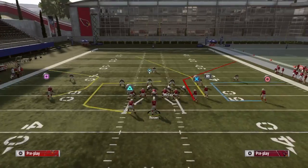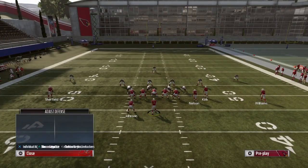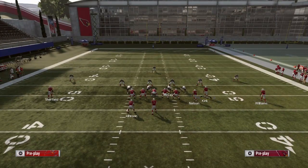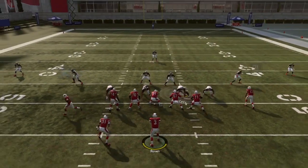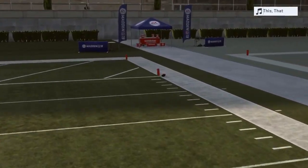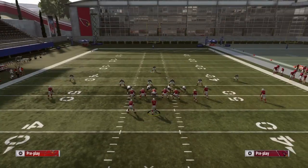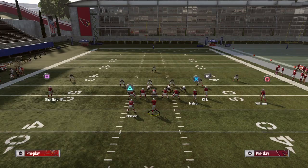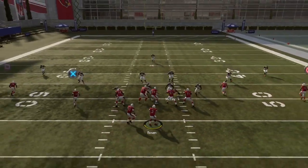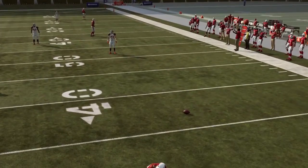You guys know that the practice mode defensive line is one of the best in the game — if we could get this defensive line in MUT, we'd go 25 and 0 every weekend league because they get block sheds like crazy. Let's run it again. Nelson's going to be open deep down the sideline. Obviously on every one of these plays you can throw the in route. But the pass rush here is making it increasingly hard — I cannot get a break.